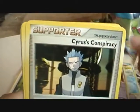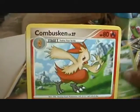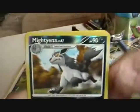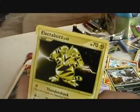Surskit, Conspiracy, Lombre, Combusken. Marowak — oh, another shiny Marowak! And Electabuzz — yes! That'll go nice with my Scythers.